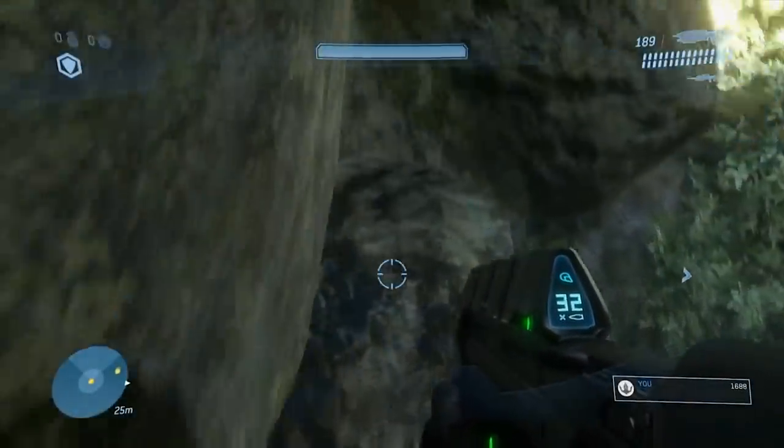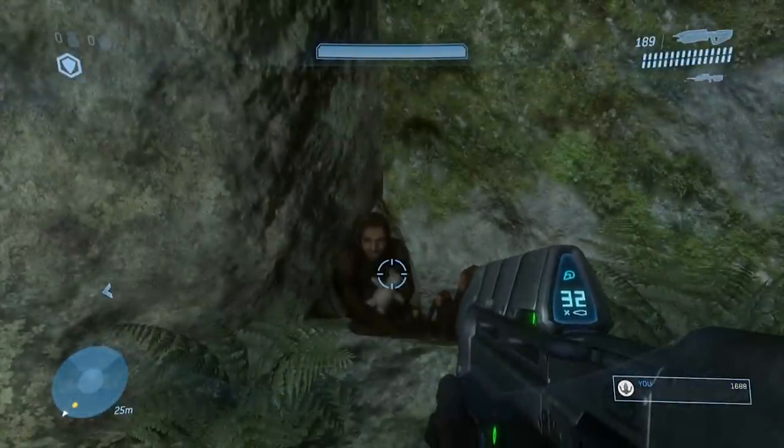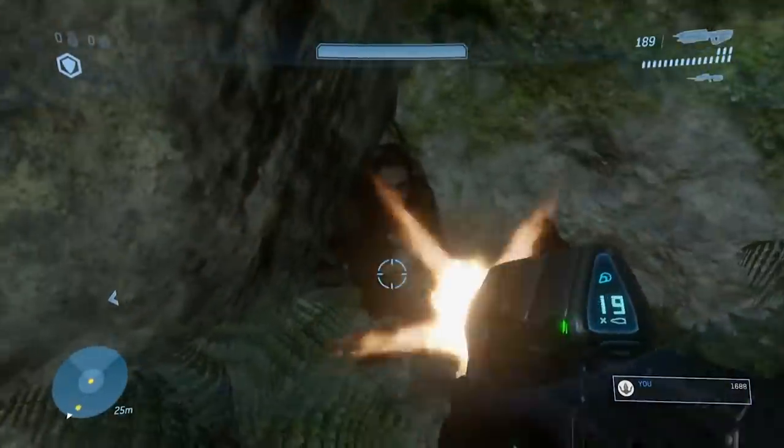The Monkey People in Halo 3 are a strange species of ape-like characters who appear throughout the level Sierra 117. These creatures are pretty disturbing to look at, having a seemingly human face, and the babies being shrunken versions of the adults. You would not want to come across these randomly.